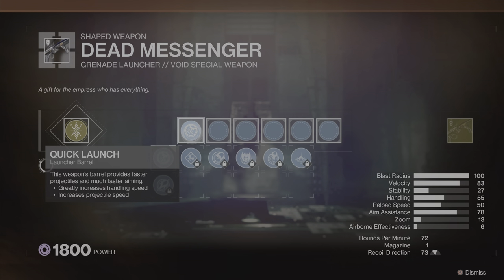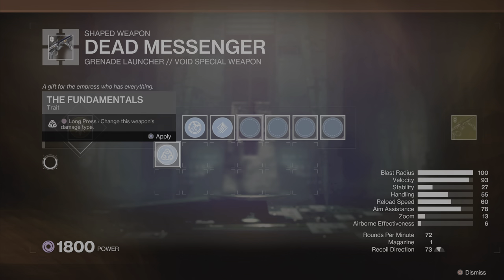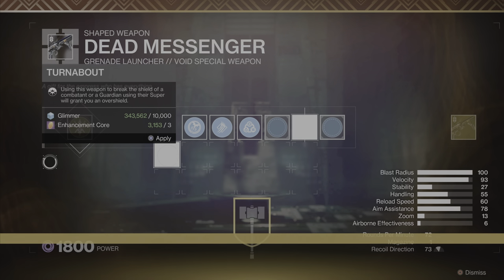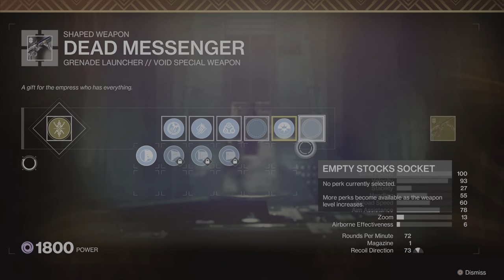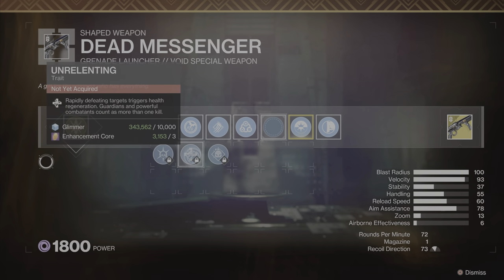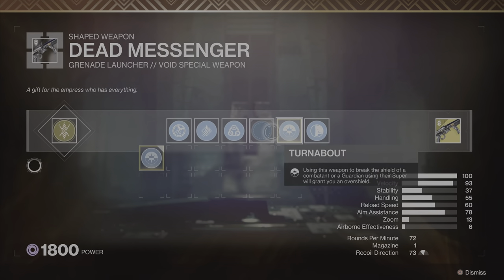To obtain the exotic catalyst — the perk called Turnabout — it is obtained through one legend completion of Vox Obscura. Now if you had unlocked Dead Messenger and its exotic catalyst the original way back in Year 6 of the game, the exotic catalyst will already be unlocked for you when you come here to reshape the weapon.